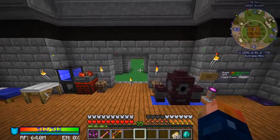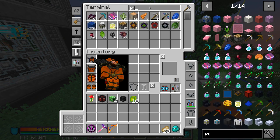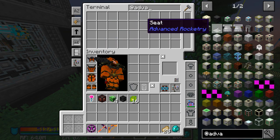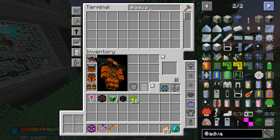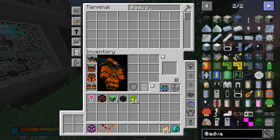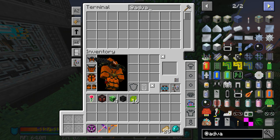Alright, let's go ahead and get into this. Let's go into advanced rocketry. We're going to need a holoprojector — I need to find it because I will not be able to build these machines without it.